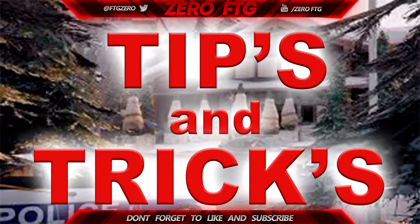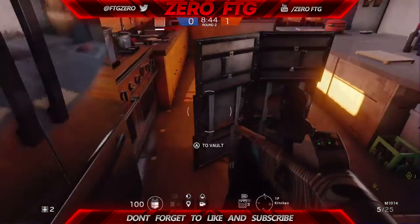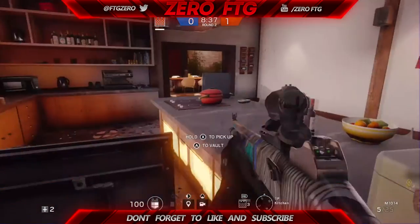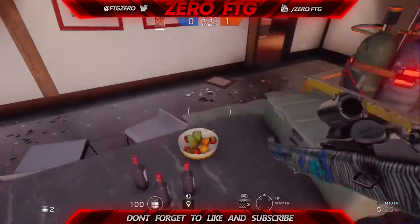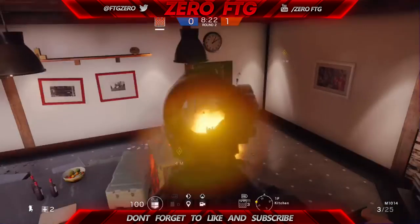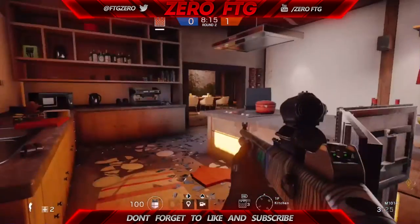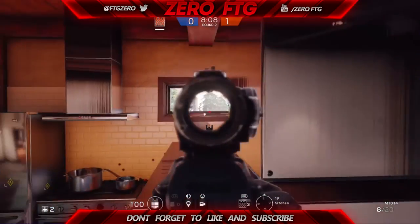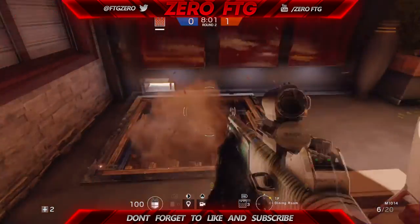Moving on to the kitchen - there are a few nice spots. I put down a shield between the counter and the island. Hop on top of the table, walk on top of the shield, and you can actually hop on top of the fridge. This is a really nice point of view - you can watch both doors and the windows as well. That's basically it for the kitchen. You don't need too many people defending because of that window - it is a bad spot. Just shoot out the trap door in case you get overrun or want to go for a flank.